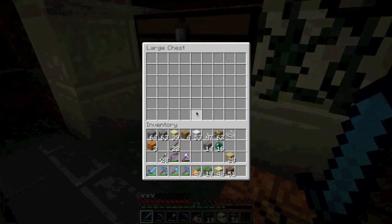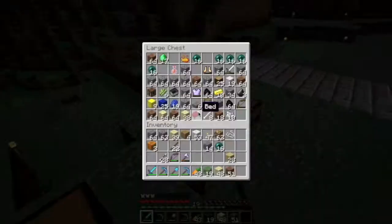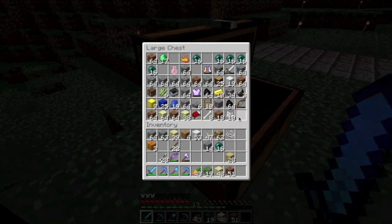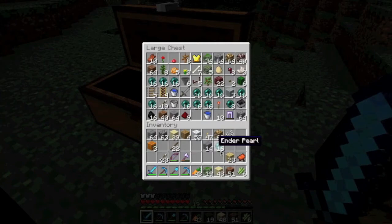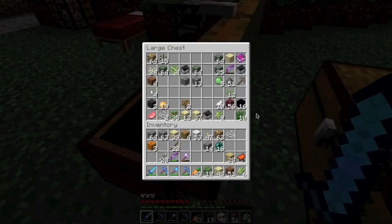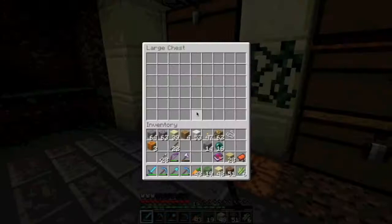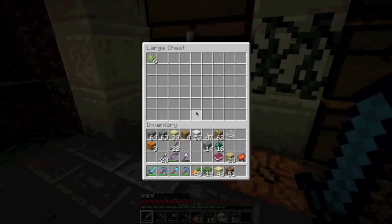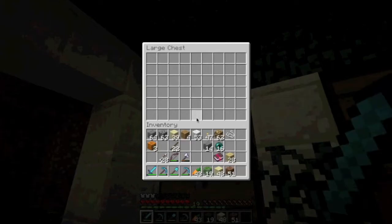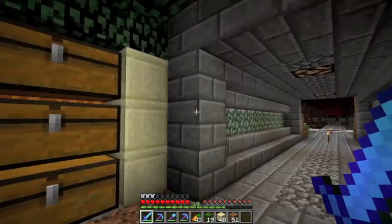We have three more chests to figure out. Maybe materials like sugar cane, a miscellaneous chest, and a chest for enchanted books since I plan on getting a lot of those. So we'll do farming stuff, other materials, miscellaneous, and enchanted books. I think we've got it pretty well organized - hope that wasn't too painful to watch. I'm already excited for this.